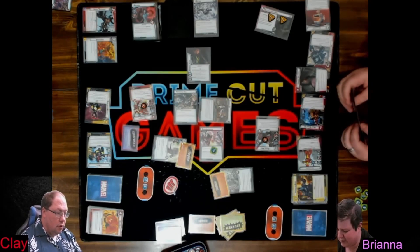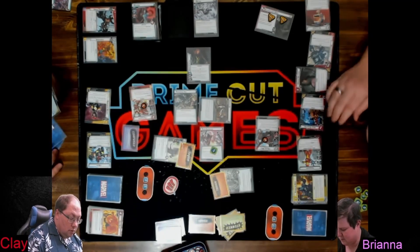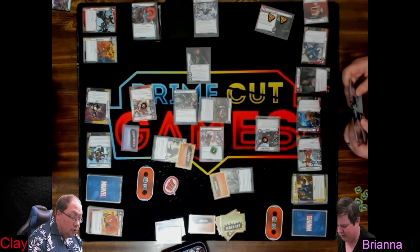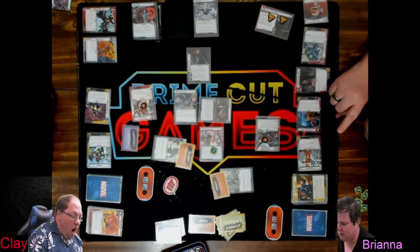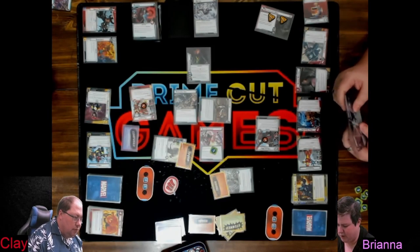I really want to deal damage because I can kill it right now. I don't have a way. Do I just do a Photon Beam Guard? That means I can't attack him. Maybe I just wait with three cards in my hand.